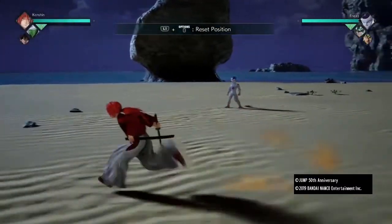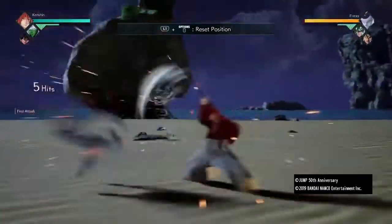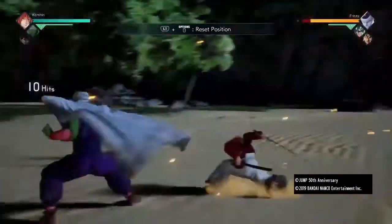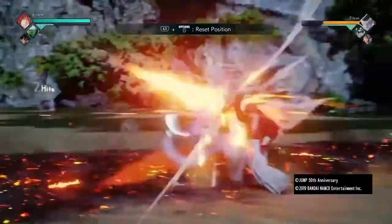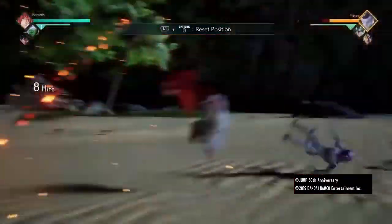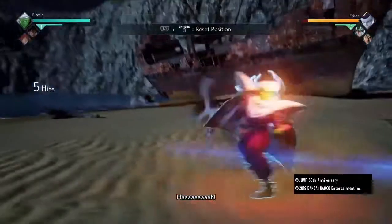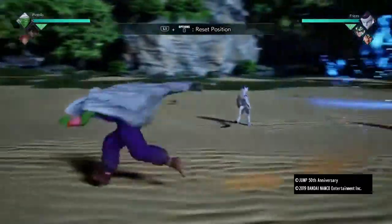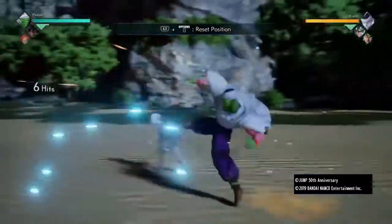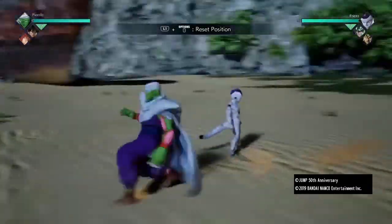Keep your combos as short and simple as possible, but make sure they're as damaging as possible. Something like this could be useful — Goku's Kamehameha Wave will send Frieza into the air and you can combo off of that, into something like the Special Beam Cannon.